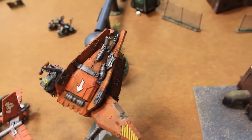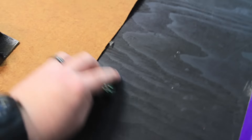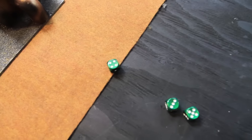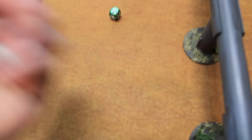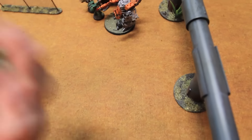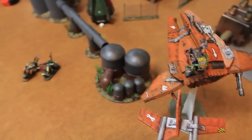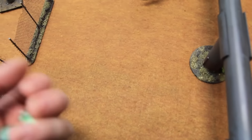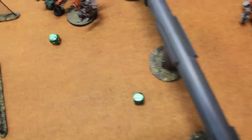Shooting phase Dark Angels turn four: snipers fire at the Blitz Bomber — three shots hitting on sixes, one hit, glancing on a six — nothing. Plasma marine fires at the immobilized Killakan — two shots rapid fire, one hit, one gets hot — three-up armor save, good. The one hit: side armor 11, glancing on a four — that's a glance, Killakan finally destroyed. Bikes snap fire at the Blitz Bomber hitting on sixes — nothing. Storm bolter fires at the Blitz Bomber hitting on sixes — nothing. That is it for shooting.